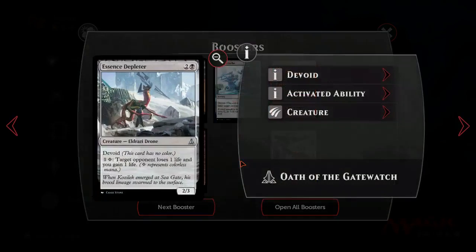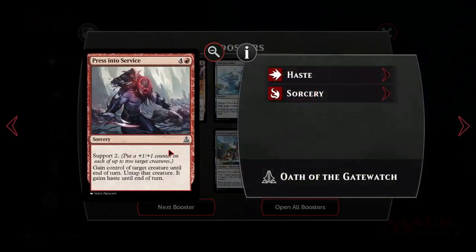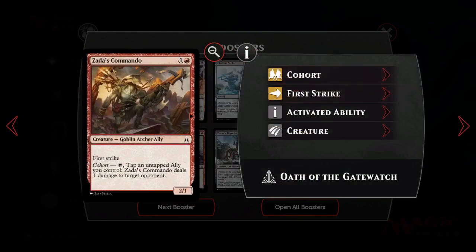Essence Depleter is pretty good - may go in the Black-White Allies deck. Press into Service might go into the Black-Red Sacrifice stuff - it's slow but pretty good. Zadda's Commando is a good card: 2-mana 2/1 in red with First Strike is not bad, and having the extra ability to ping is pretty crazy. This is a strong card.